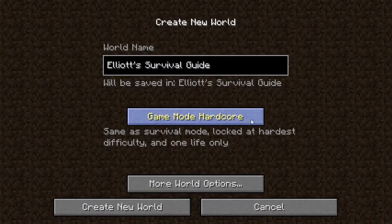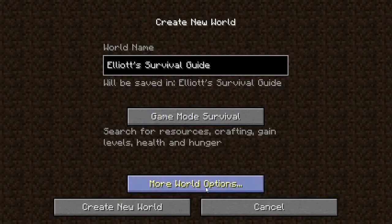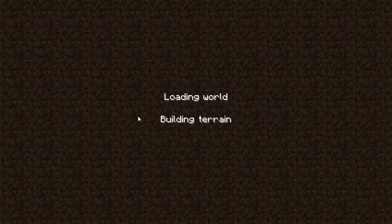Covering the other modes: Hardcore is just like Survival, except if you die your world is erased — you cannot get it back. Creative mode is where you do not get damage, you do not have mobs that come and attack you, and you can simply build to your heart's content. It's great for the creative mind but lacks some features of regular Survival. So we will go into Survival mode and create the new world.